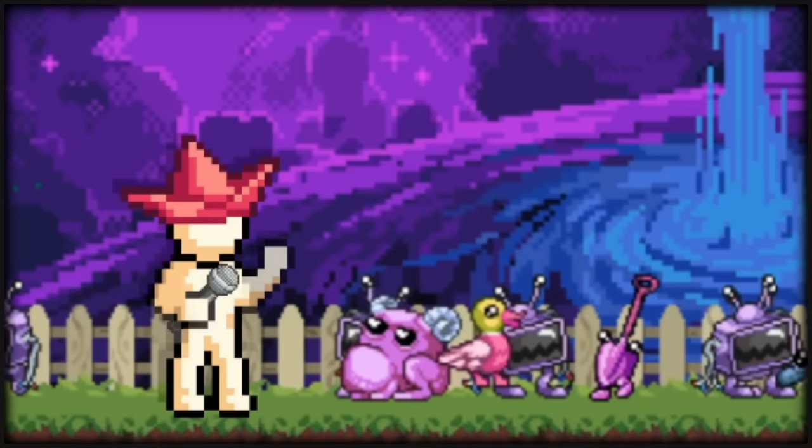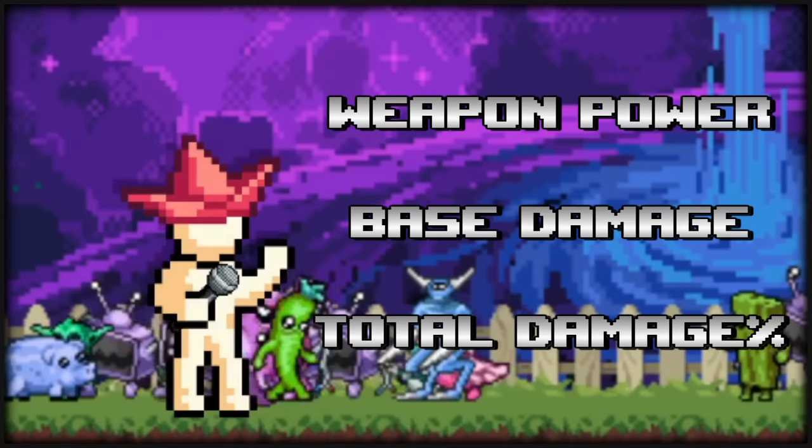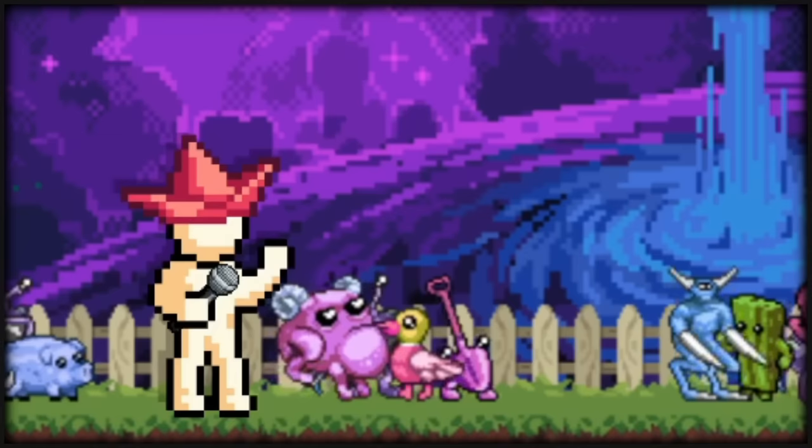We'll be discussing the basics, beginner damage, and the advanced damage, focusing mostly on weapon power, base damage, and damage percent for this episode, because this is episode 1 of the Ultimate Combat Guide series, where we'll cover every combat stat to make sure you understand the most of your characters without getting overwhelmed.